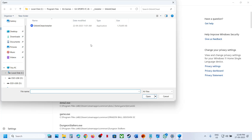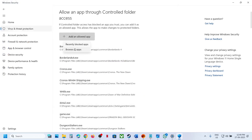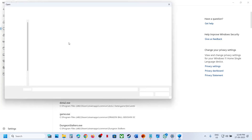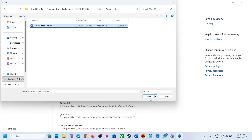Click on 'Add an allowed app,' then browse all apps. Go to the game installation folder and select all the exe files — select FC26, browse again and select the EA Anti-Cheat game service launcher, add that one as well, and also the FC Trial. Then browse all apps, open the installer EA Anti-Cheat, select that exe file, and click Open.